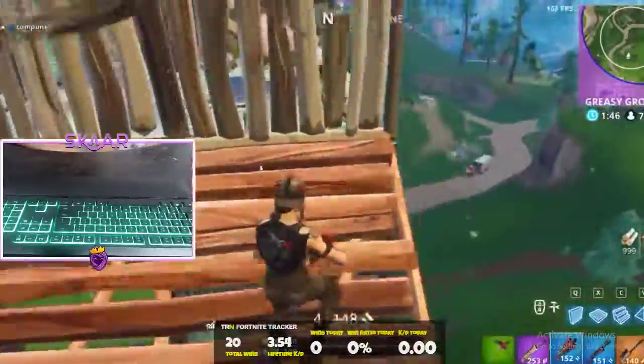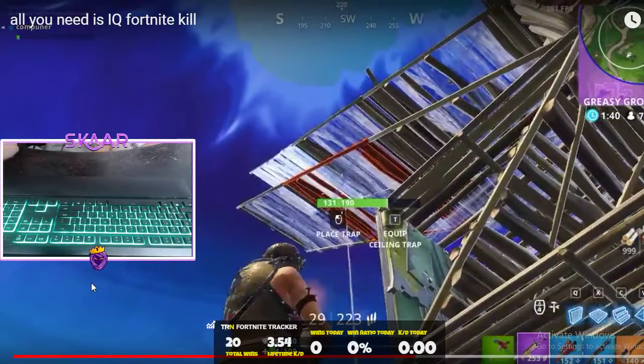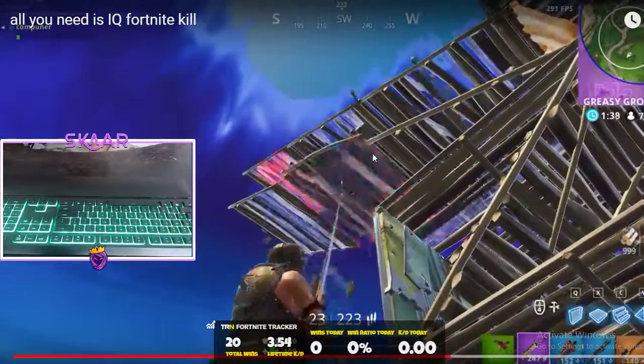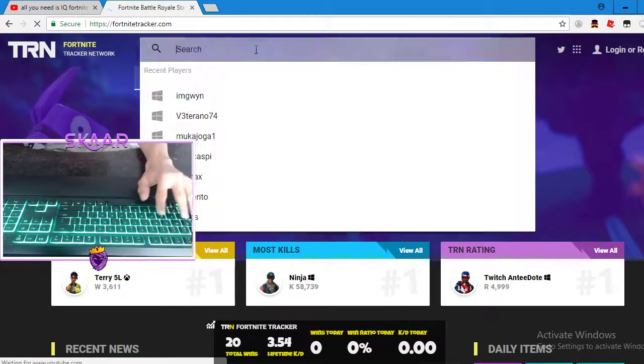This is how I always end building fights. So I'm looking for this guy — he's actually pretty good, but he wasn't good enough for me. I have four health on this guy, and this is where he makes a mistake. You see how people in a building fight are basically fighting for the high ground? They build up for the high ground, and all you have to do is literally shoot the stairs down. Easy — he's gone.